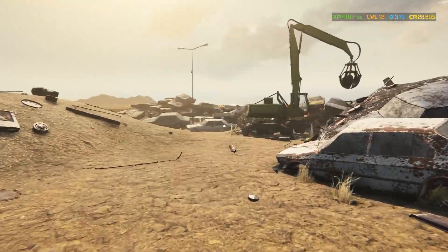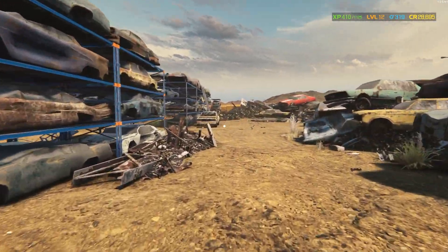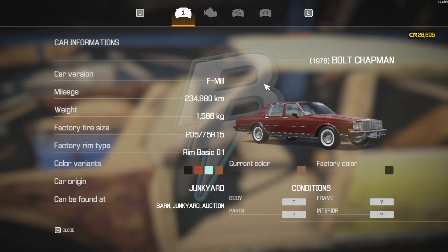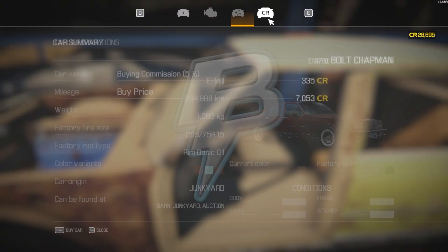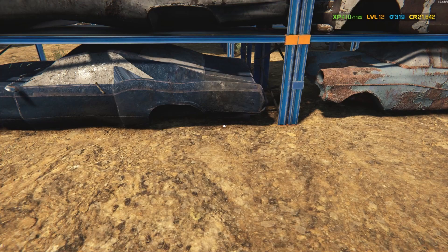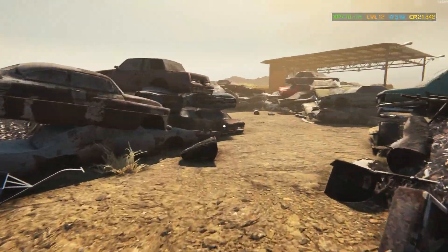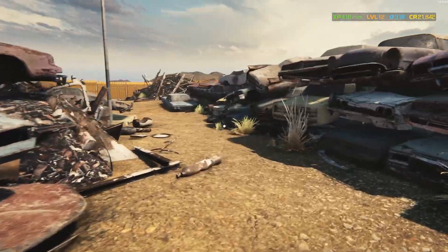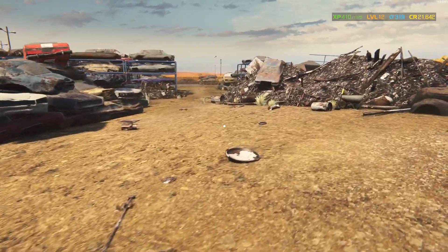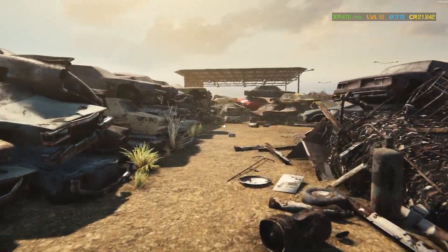Cars are weirdly scattered around the junkyard, so just walk around until you find some. There's one over here — the Bulk Chapman for 7,053 credits, it's mine now. The garage is going to be quite busy. Hopefully it doesn't tank my frame rates — in Car Mechanic Simulator 2018, having more than two cars in the garage really hurt performance. That might be all the cars I can find right now.